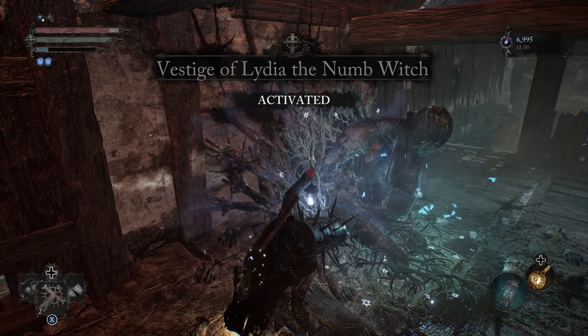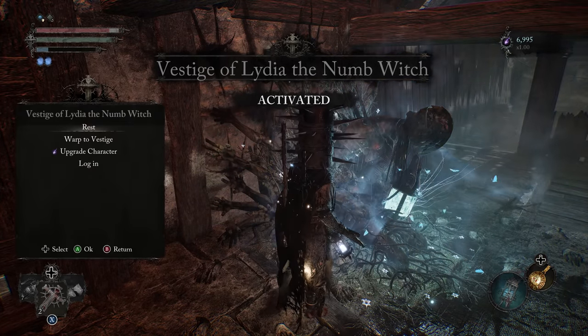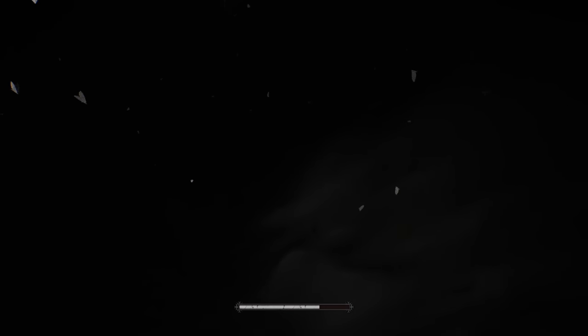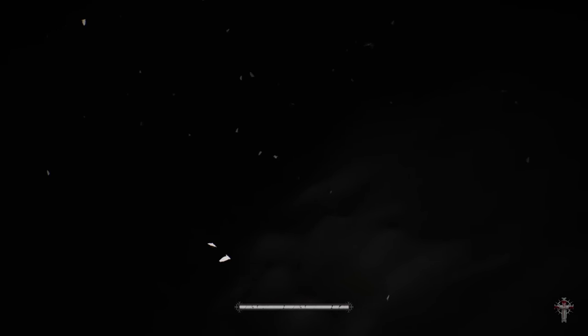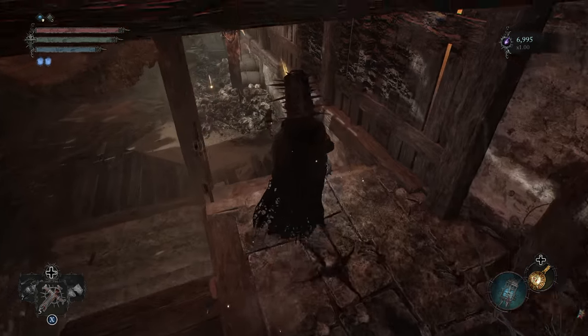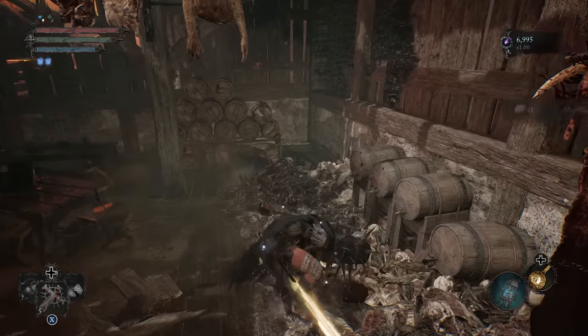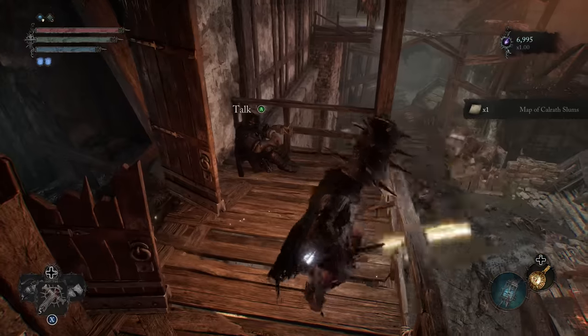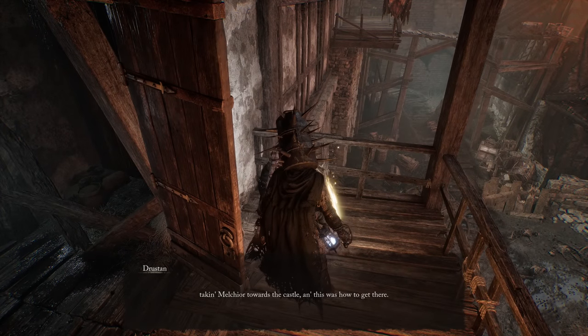We are now at Lydia the Numbwitch — so this is Kalrath Alehouse. It's a good way to think of this as like halfway through Kalrath. Let me scroll my notes. So we are going to grab this — that's the map. And then we're going to round the corner here and talk to Justin.